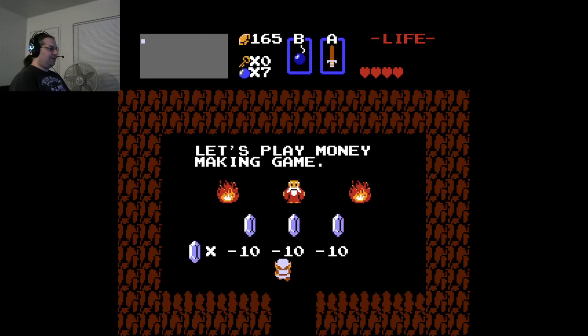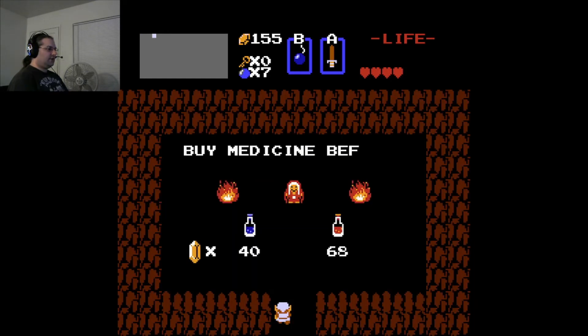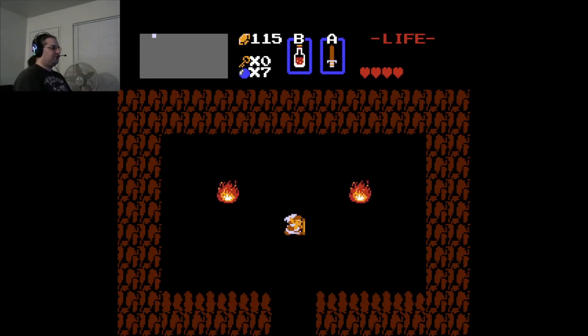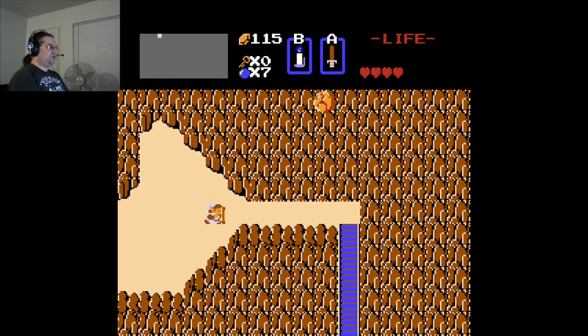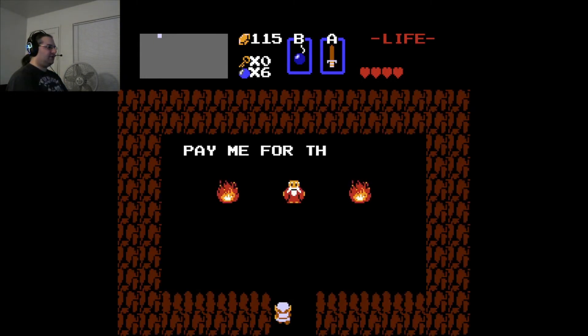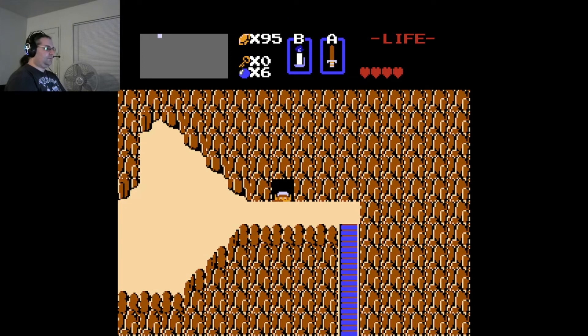Let's play the money-making game — okay, I lost 10, no big deal. Let's go ahead and top off. I recently learned that if you already have a life potion and you buy another, it turns into a second potion. It's not the most rupee-efficient — the cheapest in the long term is to wait until you've used up the life potion and it turns into a letter again, and then buy a second potion for 68 rupees instead of paying 80 total.